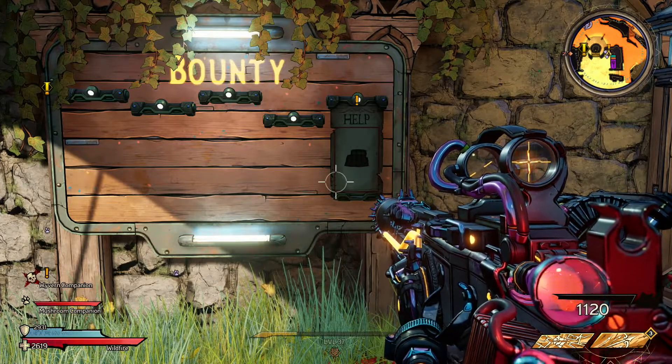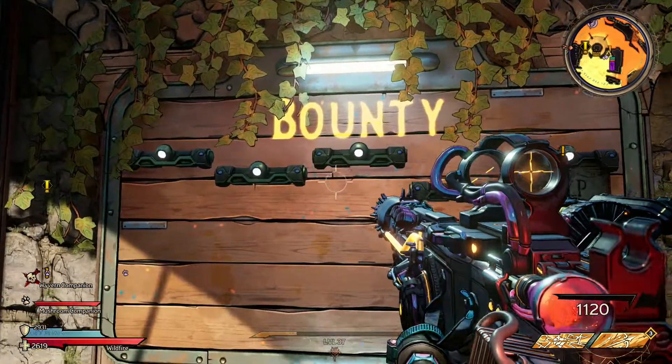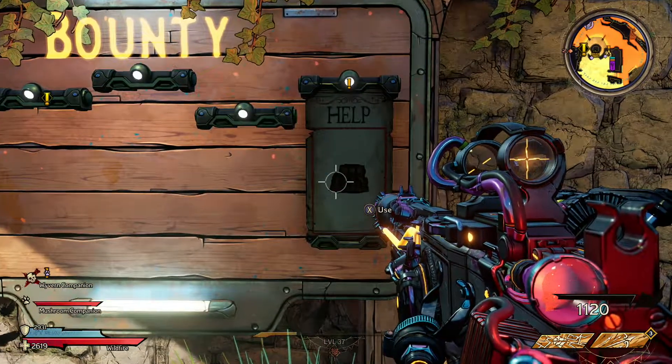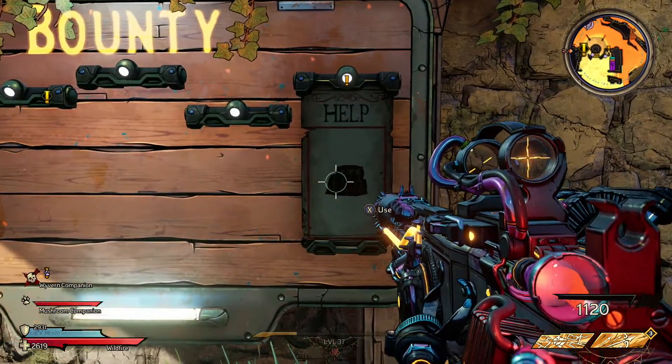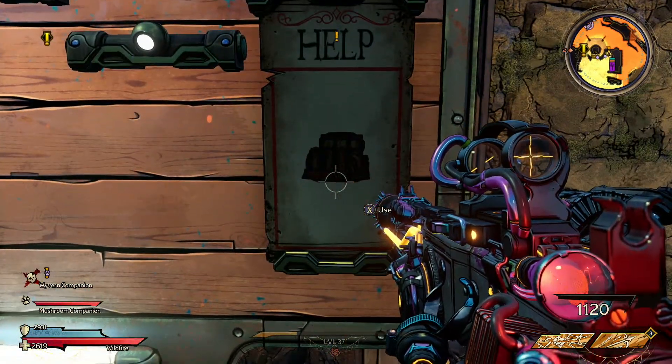Alright, we're back with another episode of Tiny Teams Wonderland side quests. This is gonna be our last quest on this bounty board, but we still haven't gotten the center one yet, which is interesting. Maybe that'll pop up later once we complete all these ones, like a boss bounty or something.